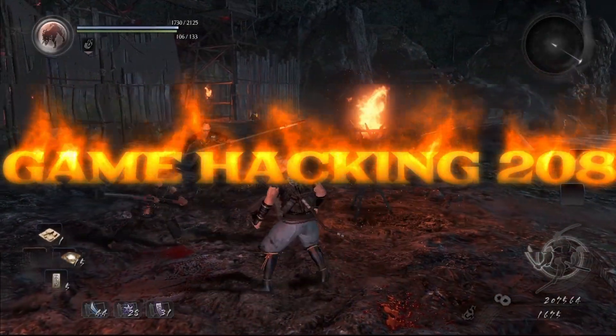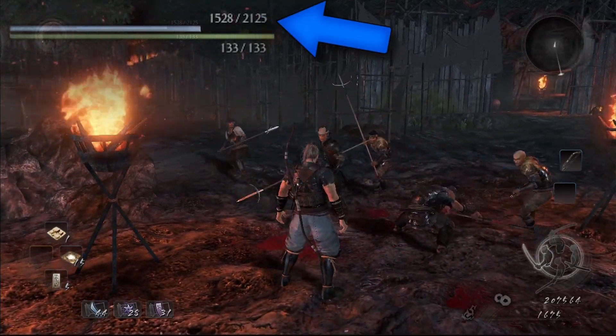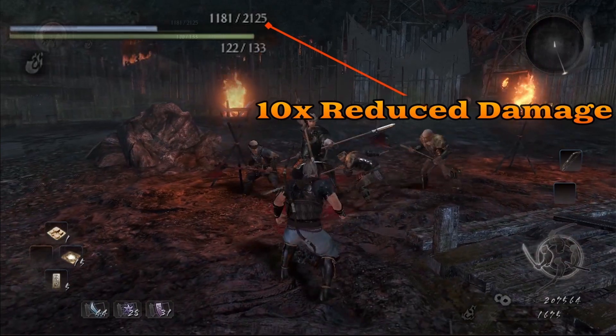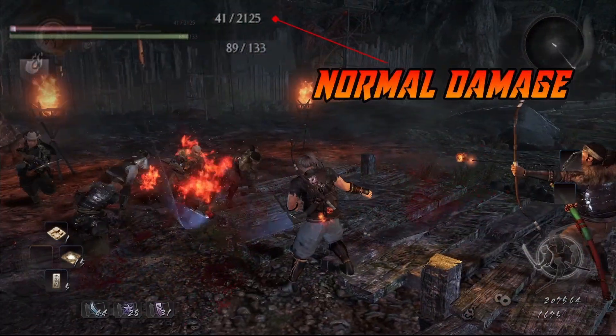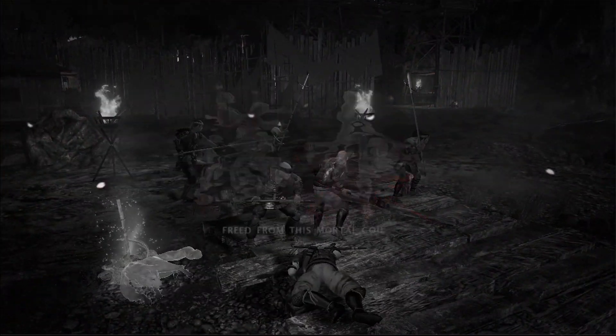Welcome to Game Hacking 208! In this video, I'll show you how to reduce the amount of damage the player takes when health is an integer. What we're looking at is damage reduced to 1 tenth of what it normally is, and here's normal damage.